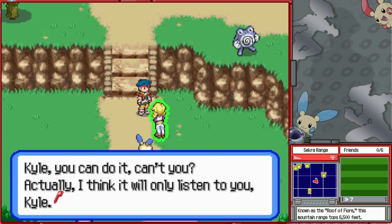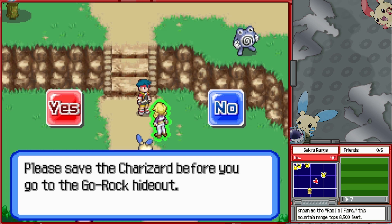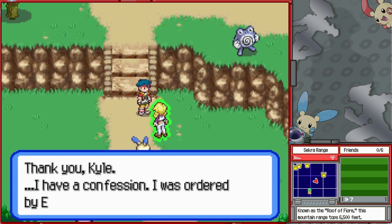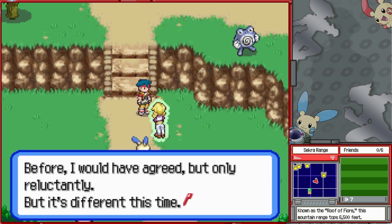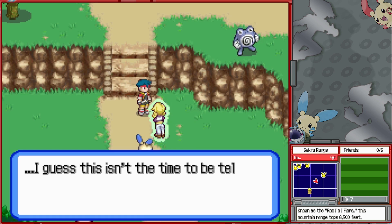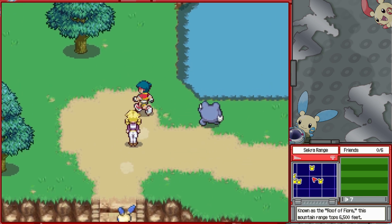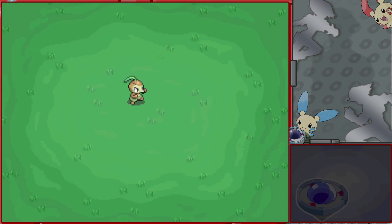'Kyle, you can do it, can't you? I think it will only listen to you. Please save the Charizard before we go to the Go-Rock hideout.' Aria then says: 'I have a confession. I was asked by Elita to assist you. Before, I would have agreed only reluctantly — but it's different this time. I'm realizing that you're actually a Ranger worth respecting.' Some actual character development — neat!